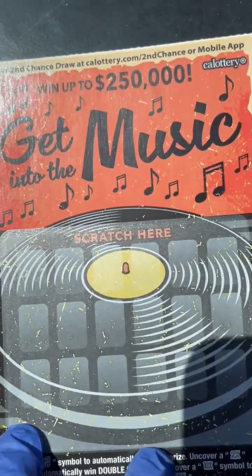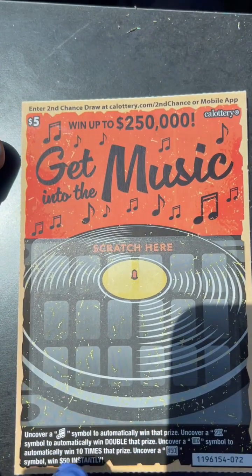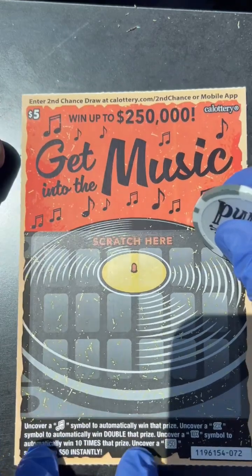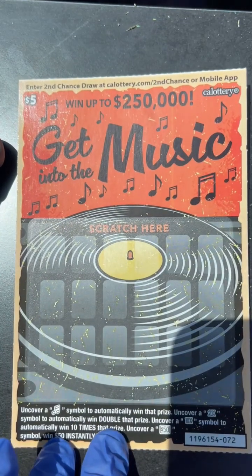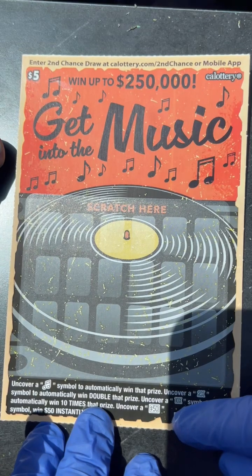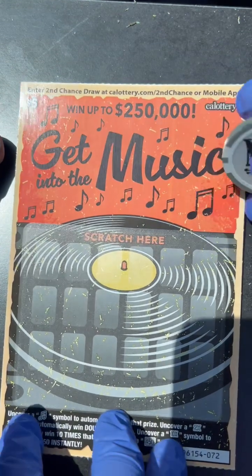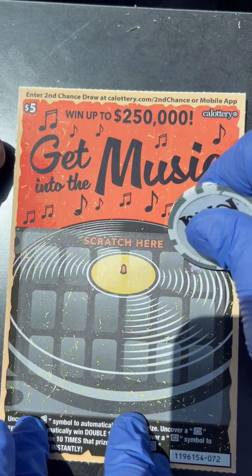Like what Eternity always says — and this is also her favorite ticket — a $5 Get into the Music. Welcome back to California, Eternity, nice to see you in the chat again. If we uncover a note, that's a win. This also has a 2X and 10X multiplier, and a $50 symbol. We could win up to $250,000. Let's go!